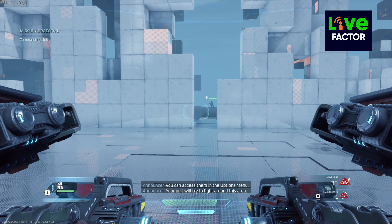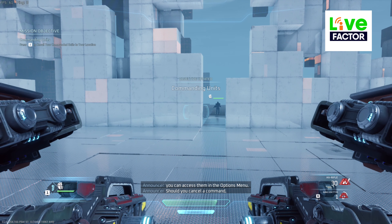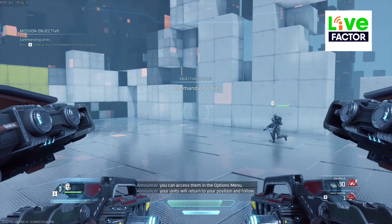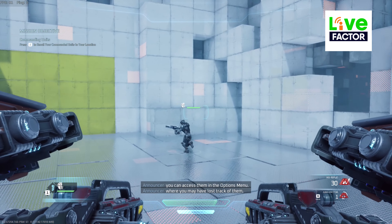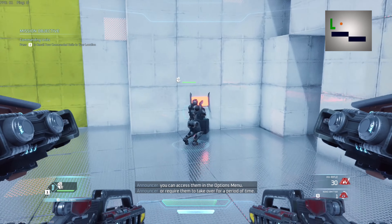Your unit will try to fight around this area. Should you cancel a command, your units will return to your position and follow. The cancel command can prove useful in situations where you may have lost track of them, or require them to take over for a period of time.